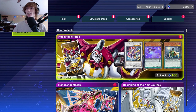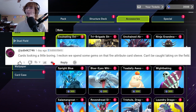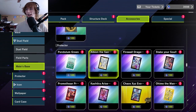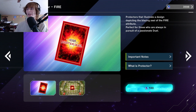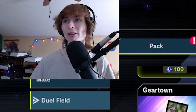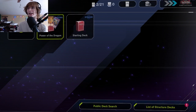Last video the winner wanted me to get these sleeves. They wanted me to get the fire sleeves, so it's 100 gems — we're gonna go ahead and get them, why not. Let's go throw them on our deck. We're going to change our deck to red and throw those red protector sleeves on there.